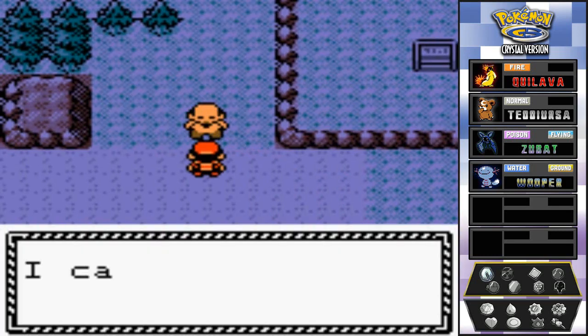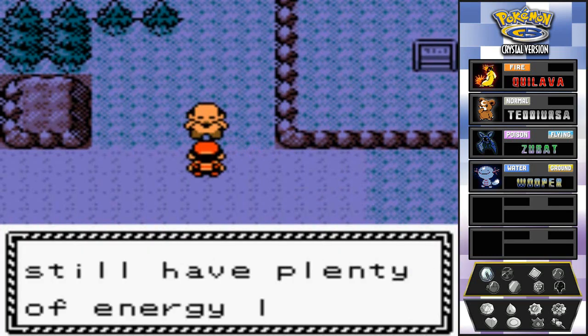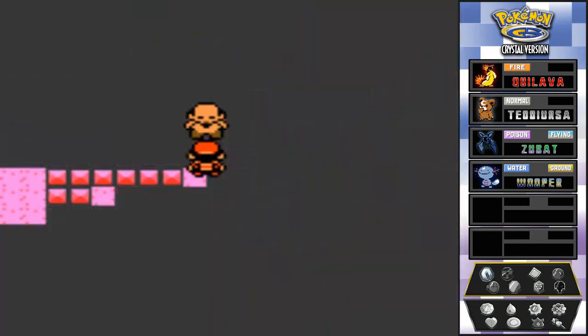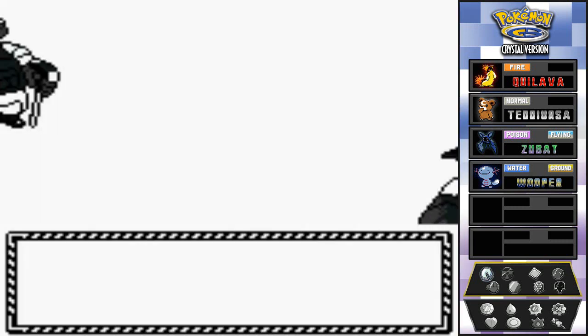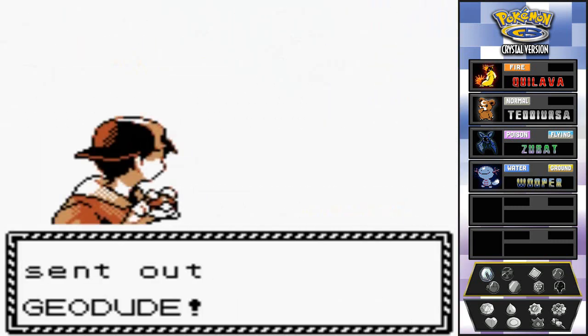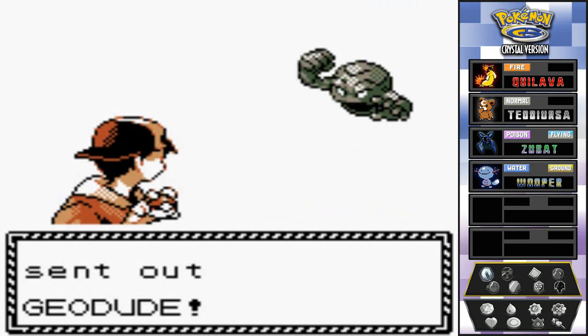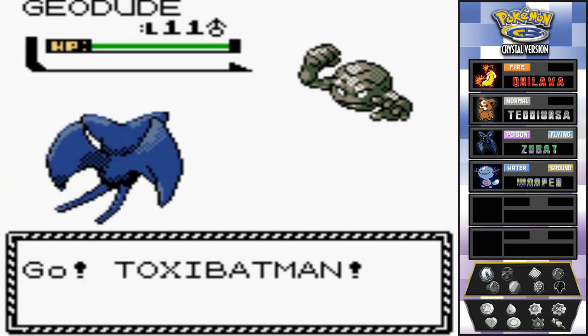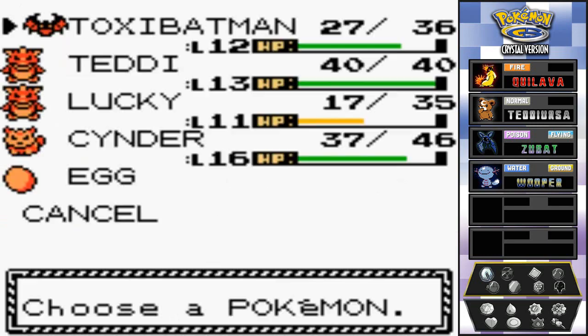This trainer is waiting for us - let's go with Toxic Batman. He says he came through the tunnel but still has plenty of energy. It's another Hiker who wants to battle, coming out with his Geodude.